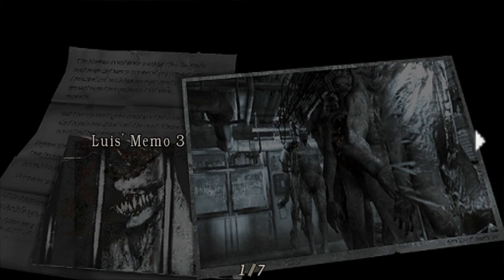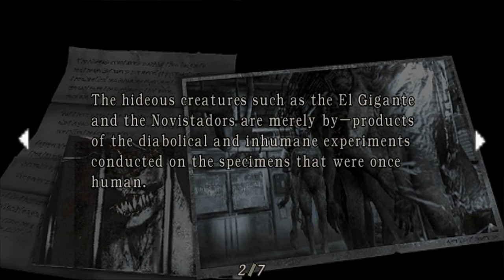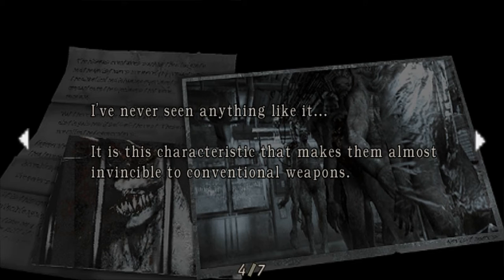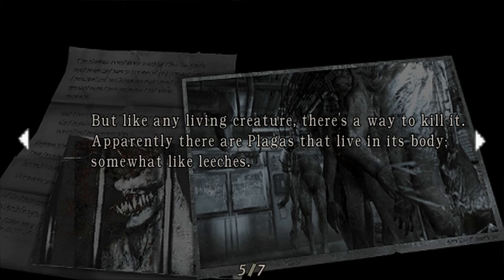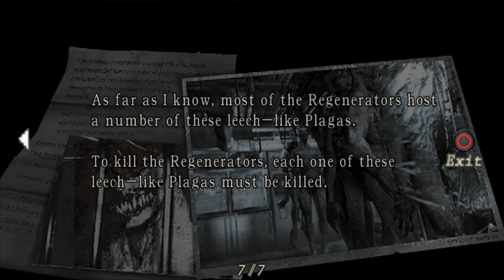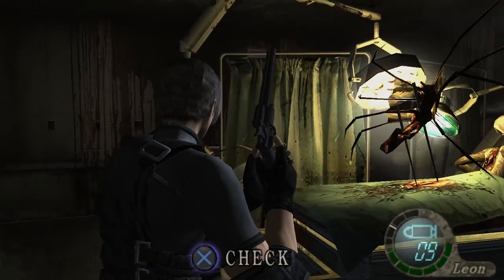Lewis's memo, number three — Lewis from the grave, part two. 'The hideous creatures such as El Gigante and the Novostoders are merely byproducts of diabolical and inhumane experiments conducted on specimens that were once human. But there's one type of creature that clearly distinguishes itself from the rest — these creatures are called Regenerators. Regenerators have superior metabolism that allows them to regenerate their lost body parts at incredible speeds. It is this characteristic that makes them almost invincible to conventional weapons. There are plogas that live in their bodies somewhat like leeches — they can't be seen with the naked eye and can only be located through thermal imaging. To stop the regeneration process, these leech-like plogas must be located and destroyed.' So yeah, this isn't the Iron Maiden — never mind, I take that back.